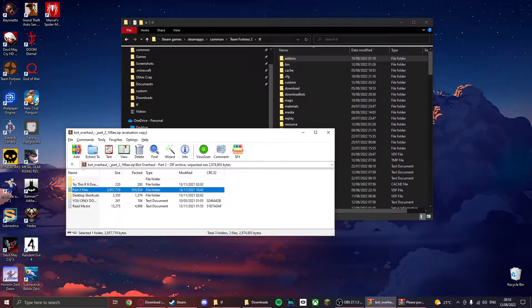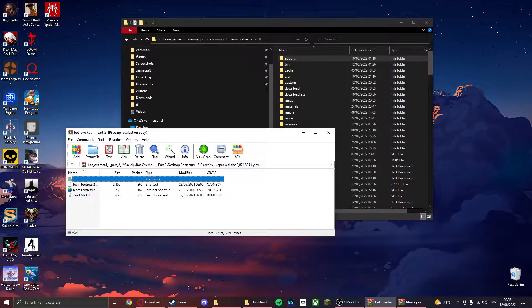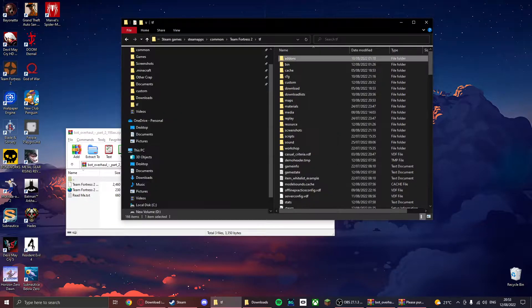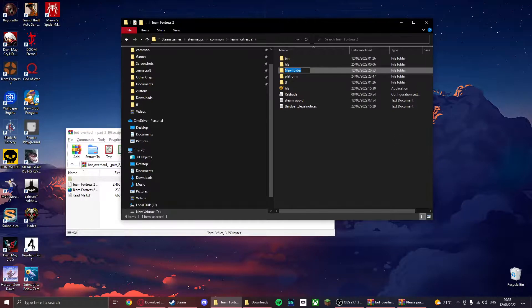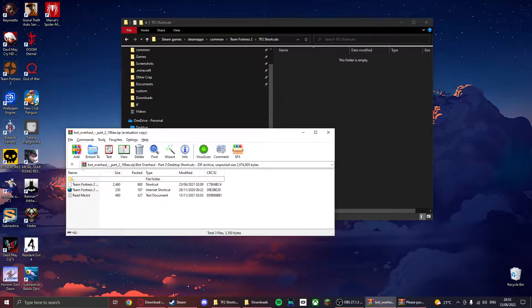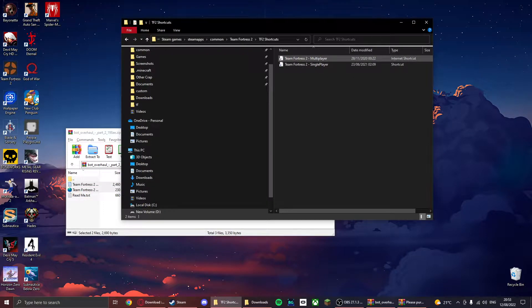This is very important. Do you have these desktop shortcuts? What I recommend doing is going to your TF2 folder, right-clicking, going to New, and then Folder — call it TF2 shortcuts. There are two shortcuts: one is called Multiplayer and one is called Singleplayer. Multiplayer is basically the normal game, so you can access Casual and all the bots are completely normal Valve bots. Singleplayer includes the Bot Overhaul mod — it includes the hats, the scripting, the nav mesh, all that.